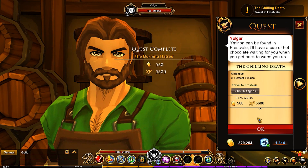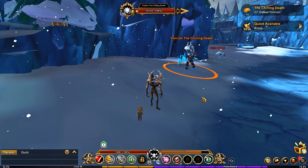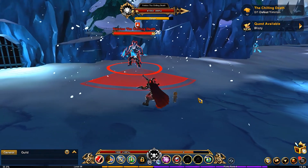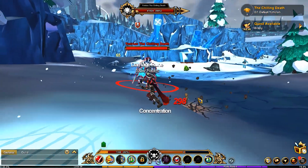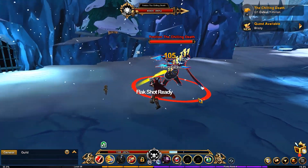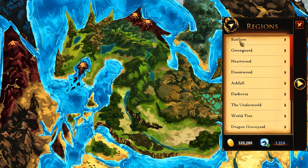Next, head to Frost Veil — this is another difficult fight because this boss is also 41,000 HP. You're going to have to be really mobile on this one as well, as it's a lengthy fight. Focus on avoiding his attacks and going to town on him. After that, head back to Yolgur's Inn.